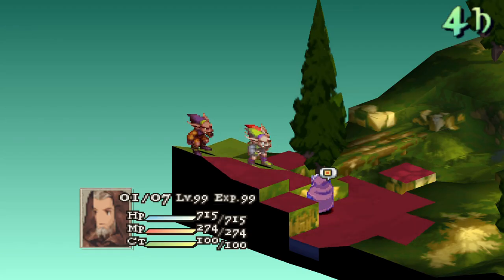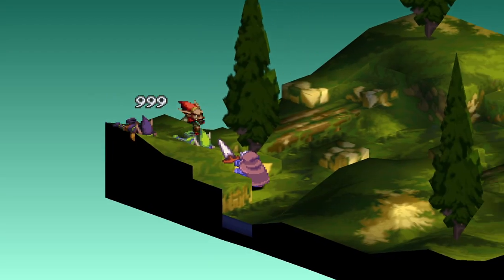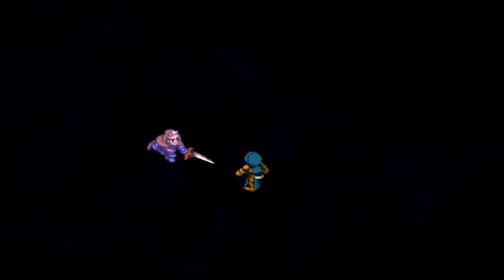Overall, Orlandu is overpowered because of his equipment options, insane abilities, and very strong stats, while also having a base move of 4. Just keep his bravery high, lower his faith, and equip a Night Sword, and this is overkill and more than enough for most battles.